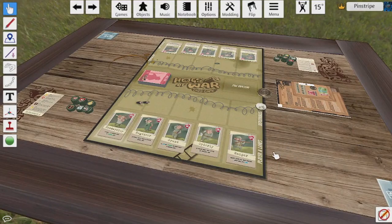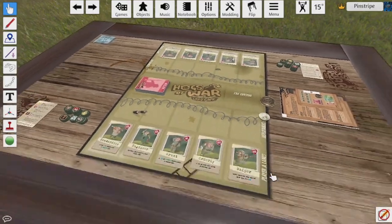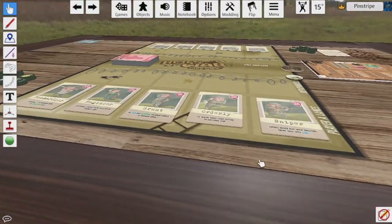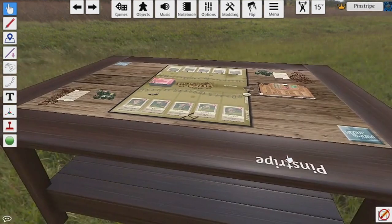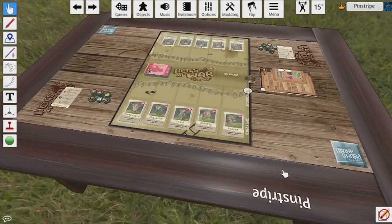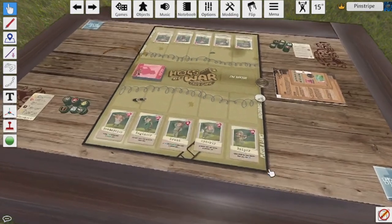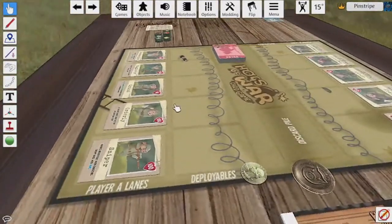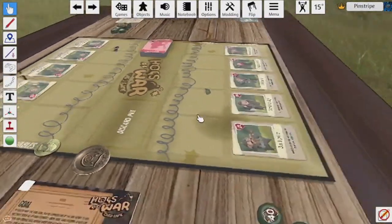Hello everybody, Pinstripe here and welcome to the release of the Hogs of War card game. Stonesword Games released this digitally onto the Steam Workshop for the Tabletop Simulator. If you don't already have it and you want to play it, you'll have to buy it over on Steam, or you can head over to the Stonesword Games' Facebook page and like their most recent post to be in with a chance of winning a Steam Key for Tabletop Simulator.